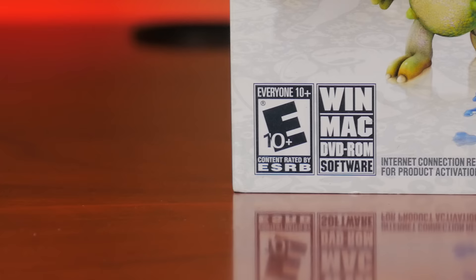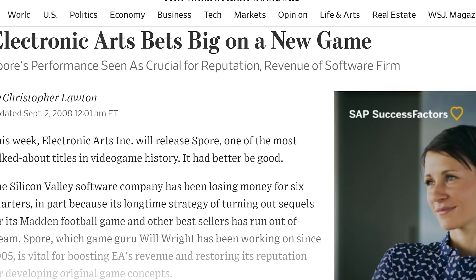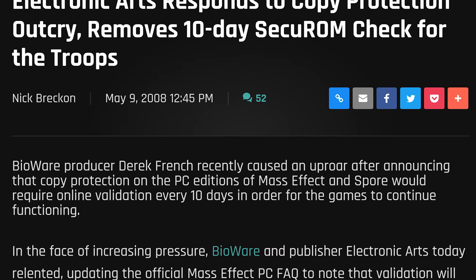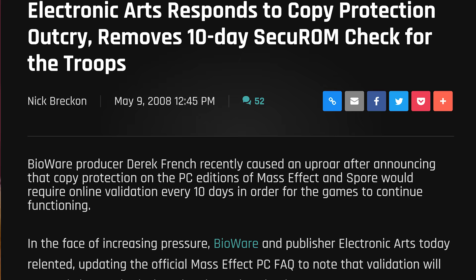Not so good, however, was the SecureROM. Spore had one of the most heavy-handed and frustrating online activation DRMs that left many users unable to play the game — and keep in mind that Spore is a single-player game. Publisher Electronic Arts proudly announced that Spore would earn more in revenue by reducing piracy and stopping the second-hand market. When the game was released, it required online validation every ten days. But due to the massive outcry, this re-authentication was quickly dropped.